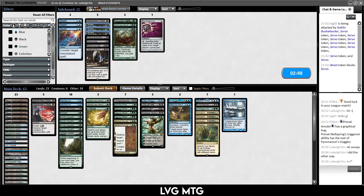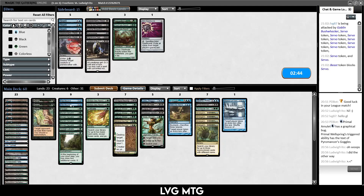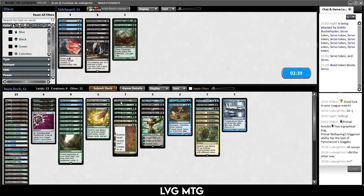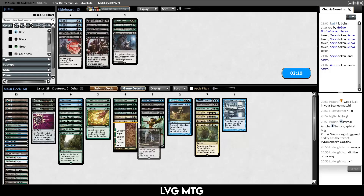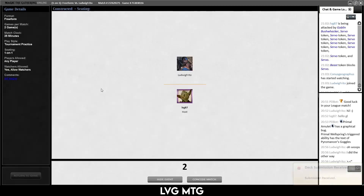I was not expecting their big payoff to be Goblin Bushwhacker, but sure. Sideboarding: Duress is what I want, don't need Bloodchief's Thirst or Go for the Throat — those seem bad. Nihil Spellbomb is okay. Hagra Mauling can go. Really strange payoff. Do I want Memoricide and Cranial? Maybe. I think I want Yahenni's Expertise because I can expect them to have Empty the Warrens. Let's keep most things the same.